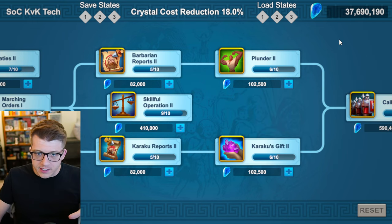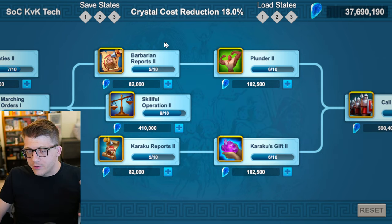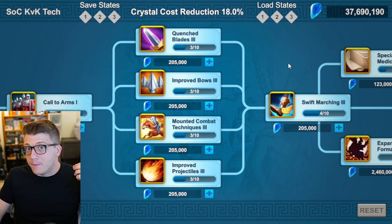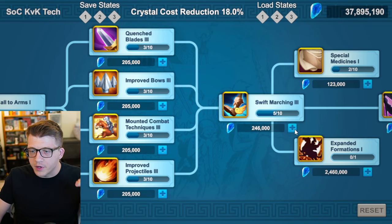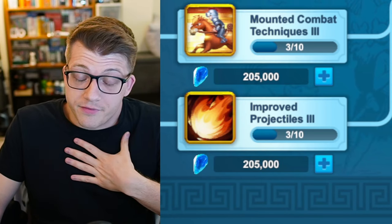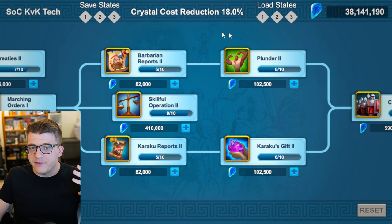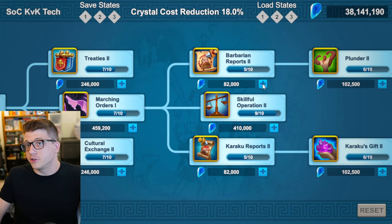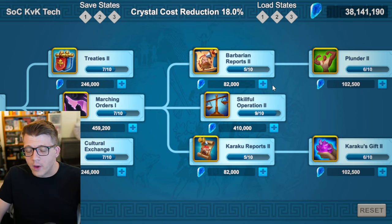From there, you have two choices: focus on PVE bonuses for more damage, or if you're about to get into a fight, go for Swift Marching Three. Bring it up to a maximum of six before you hit a bottleneck. I put a lot of value on march speed, especially if you're an infantry main, but you can do some of the PVE stuff and flip-flop depending on what you need right away.